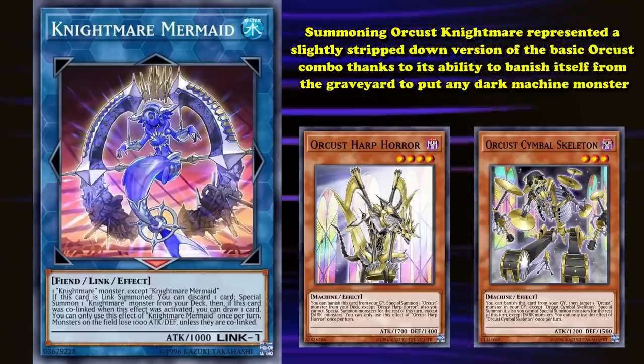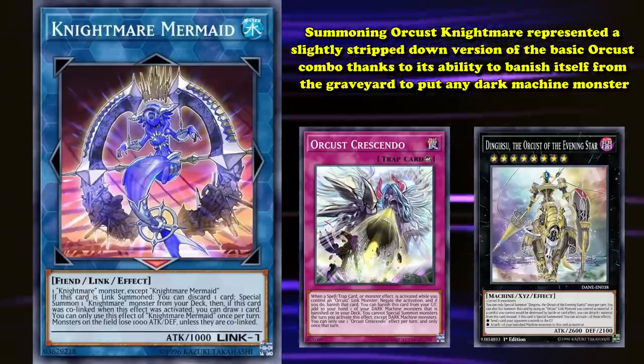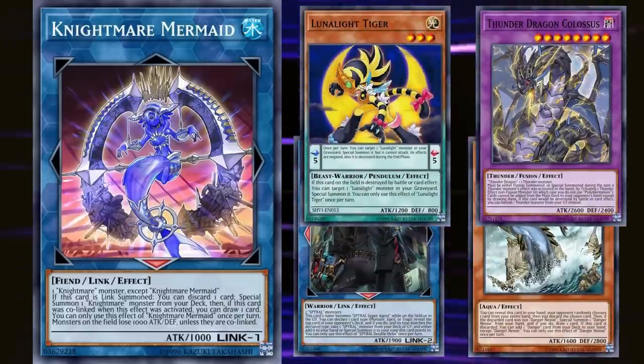Summoning Orcustrion represented a slightly stripped-down version of the basic Orcust combo, thanks to its ability to banish itself from the graveyard to put any dark machine monster like Orcust Harp Horror onto the field, which could set players up with an Omni-negate trap like Orcust Crescendo, or set up spell speed access to Dingirsu, the Orcust of the Evening Star, thanks to the combination of Orcust Cymbal Skeleton's graveyard effect and Orcust Babel granting Orcust monsters quick effect speed for their graveyard effects. This small engine combo was so accessible and so powerful that while they were legal, basically every single deck in the game ran a small Orcust shell. Spiral, Lunalight, any number of different variations of danger decks, Thunder Dragons — you name it. If it existed in the format and wasn't otherwise locking you into a certain summoning limitation, it would run Nightmare Mermaid.